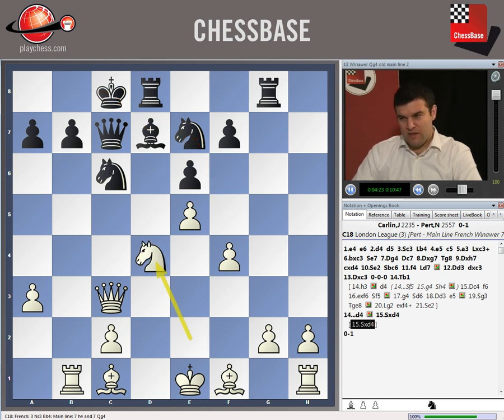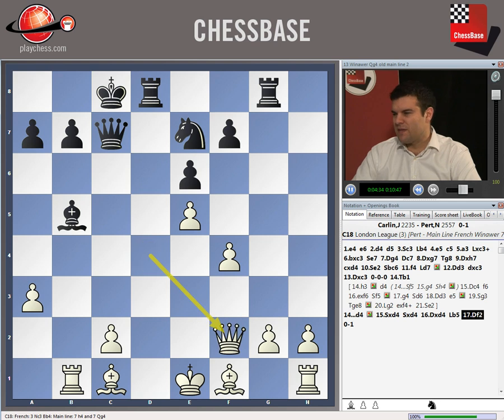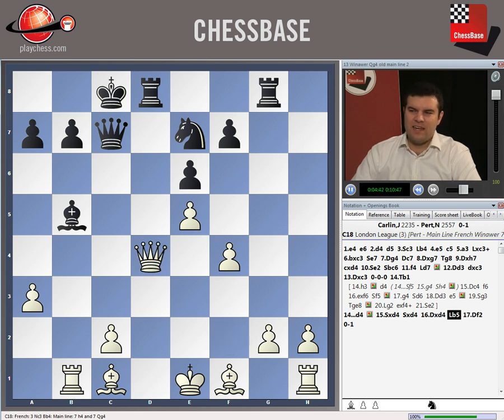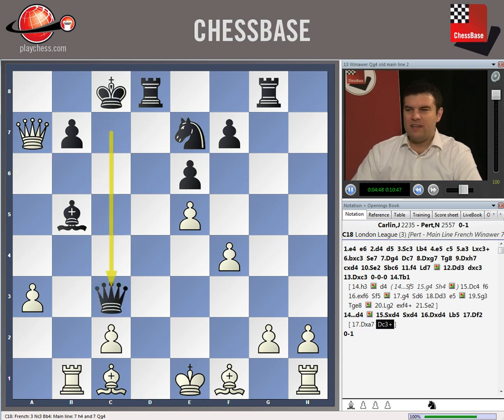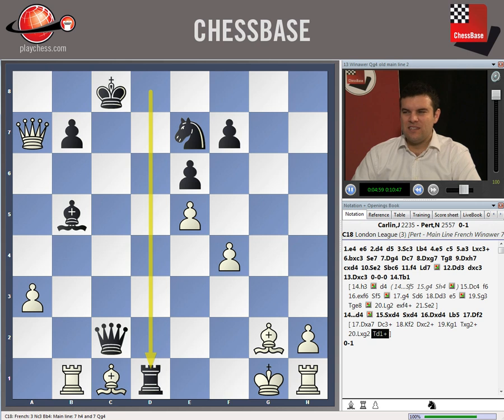So after d4, if he goes for knight takes d4, knight takes d4, queen takes d4, bishop b5 - this is from the game Gangudi against Gdansky in 2007. White actually won this game, but I think black was better. If white does something careless like queen takes a7, he's going to get mated very quickly after queen c3 check, then king f2 and queen takes d2 check, king f1 and then rook takes g2 - it's going to lead to a very quick checkmate. That's just another example of how quickly things can go wrong for white in this variation.